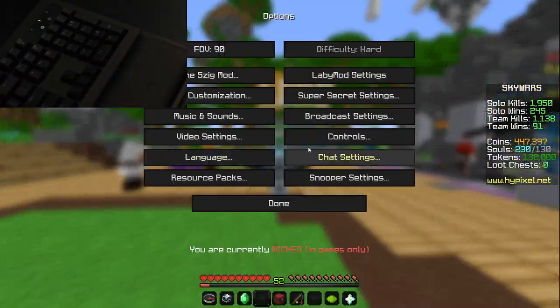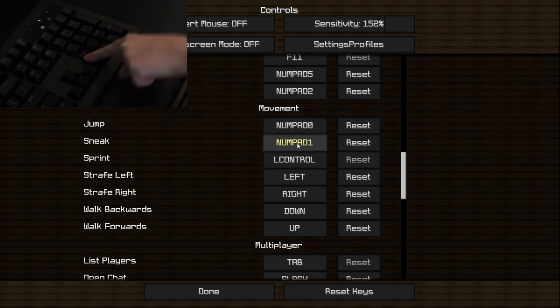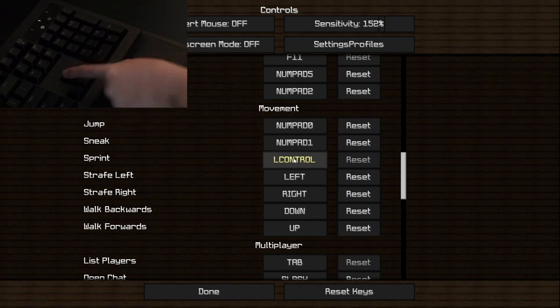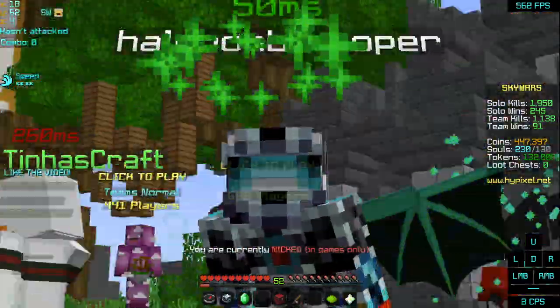Look how bad this is — look at my controls. I hit this key, this is my jump. To jump I press this key, to sneak I press this key right here, to sprint I just double tap this — but I have auto sprint so I just hit that once. Then I hit this to go left, this to go right, this to go backwards and that to go up.